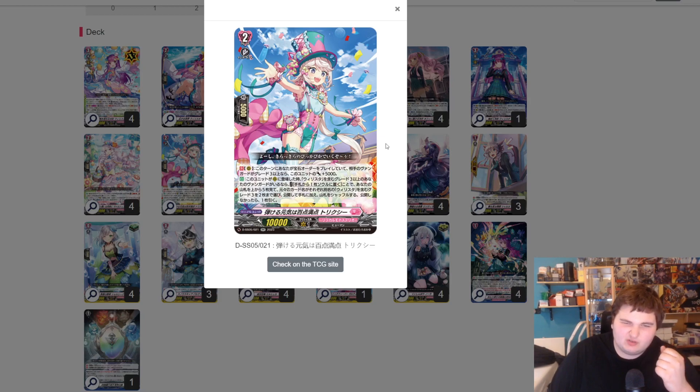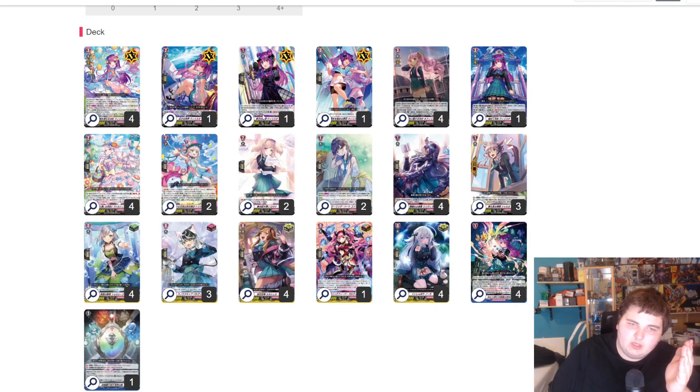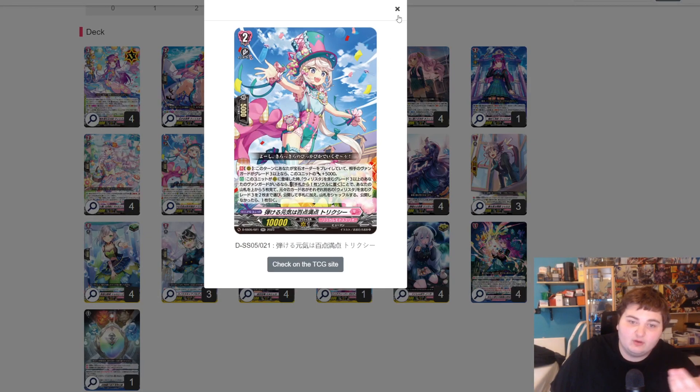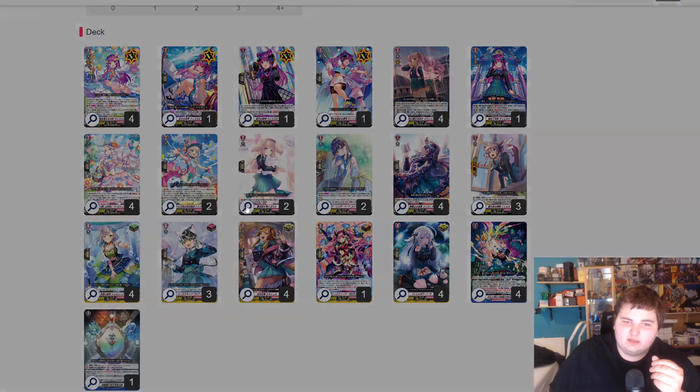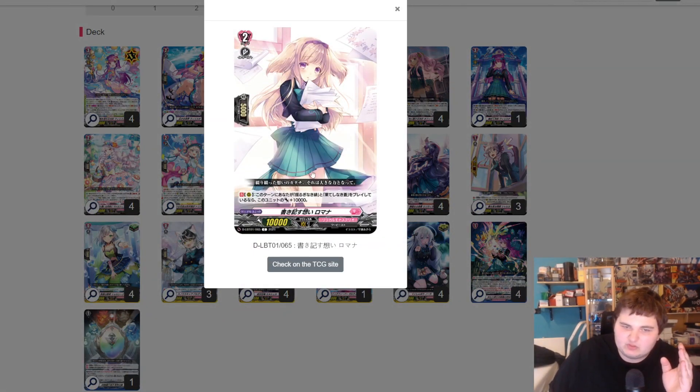I play two copies of Tricksy. It's honestly a weak card — all her skills are grade three locked, and even the 5k boost requires your opponent to be grade three, which is garbage. The reason I still play it is because you need a way to put the old Realista into the zone, and if you use the grade one for that you need it at turn one or two. With Tricksy you can do it at a later moment and still gain value. I'd rather play Gamada — when you play a gem this turn she gains 10k, and since you're playing gems from turn two, she becomes a 20k beat stack.